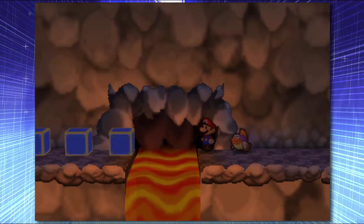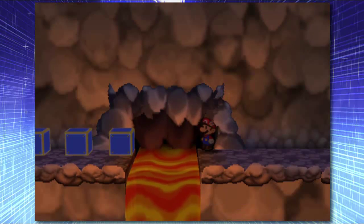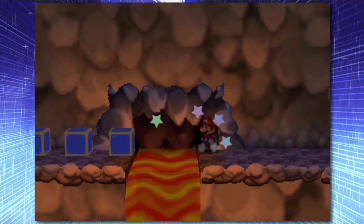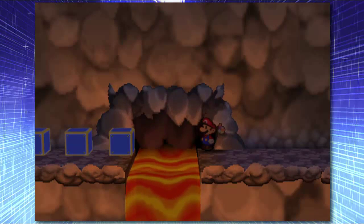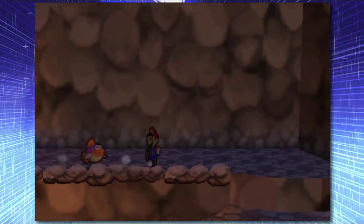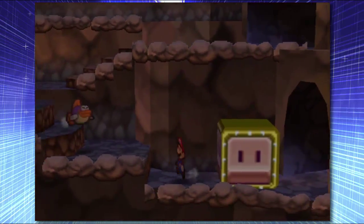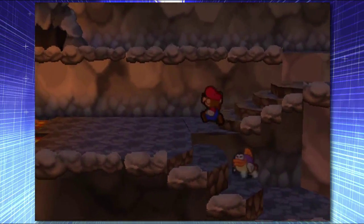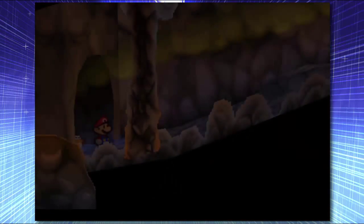What's with these blocks? Cooper, can you hit these and do something maybe? Nope. Okay, I guess I can't go this way yet for whatever reason. I can't exactly cross, and we can't go up that way. Alright, I guess we're going to go to the right first.